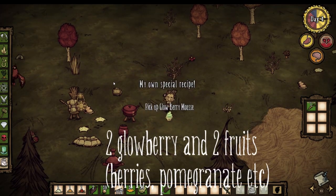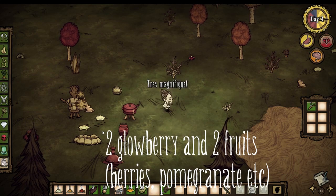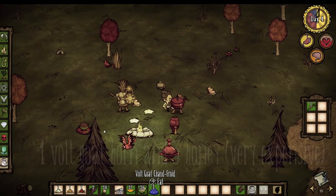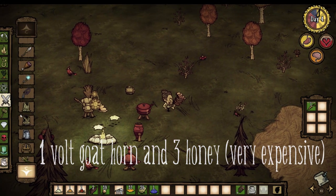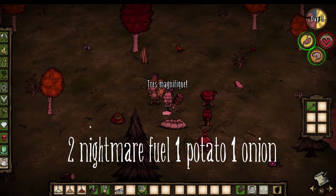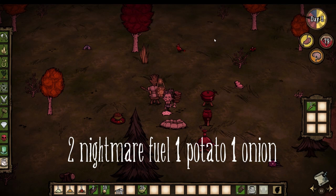The glowberry moose makes you a walking lantern, which is pretty useful, especially if you're going into the caves. The Volt Goat Chaud-Froid makes all your attacks electrical, which is pretty good. And finally, the grim galette — this is probably the most interesting of the bunch, as eating it will swap your sanity and health stats. There are probably some useful ways this can be used, as high sanity could quickly be turned into free healing.